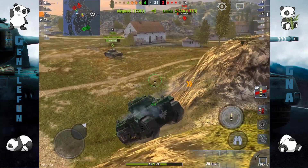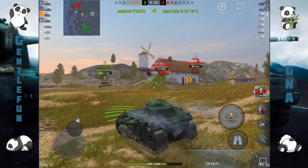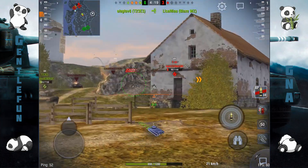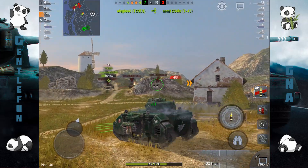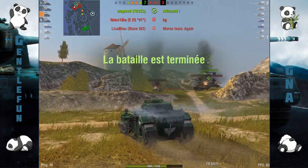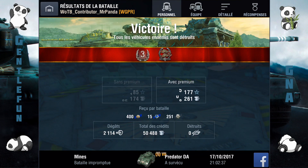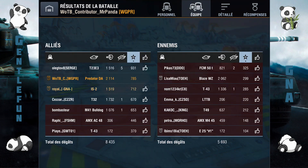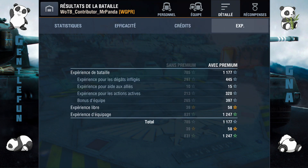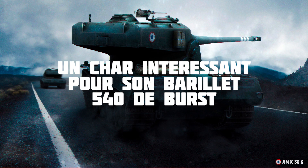Le T23 va finir le LTTB, on est à 4-3. Il reste maintenant le blaze, le E25 et le T43 qui sont one shot. Le T23 avec son temps de rechargement va se faire plaisir, il sort son quatrième kill et son cinquième kill. Donc joli killstyle du T23, 5 kills pour lui. Nous on a fait notre taf, 2100 dégâts, 50 000 de crédits, c'est plutôt honnête. Matt a fait 1500 également après la colline, une partie plutôt sympa.